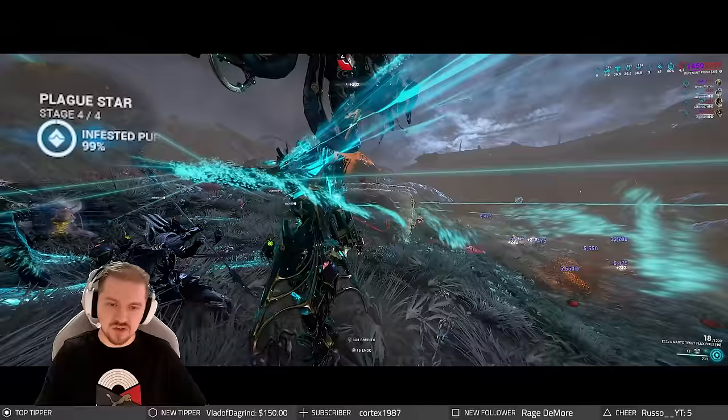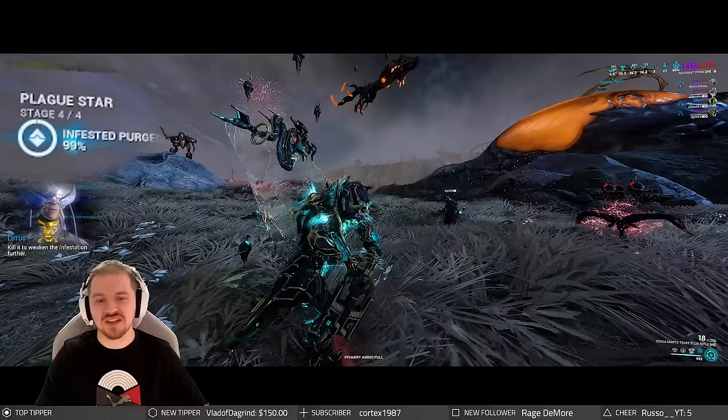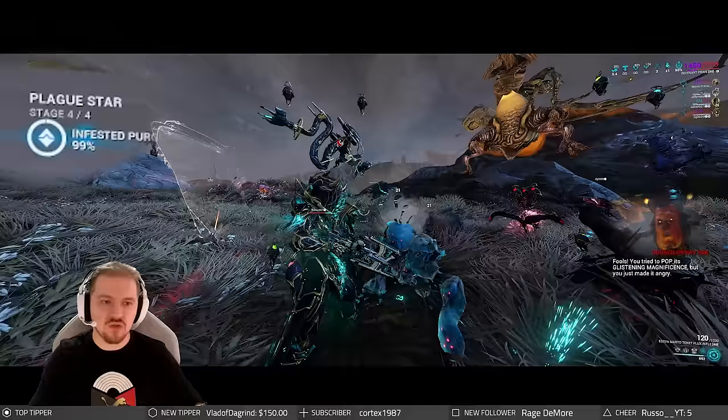As soon as the last one falls, you can either pick up the Hemocyte Cystolith that drops on the ground, or just forget about it and head to extract as fast as you can. The Hemocyte Cystolith from the last one is only useful for making dojo trophies — they don't really hold any value outside of that.